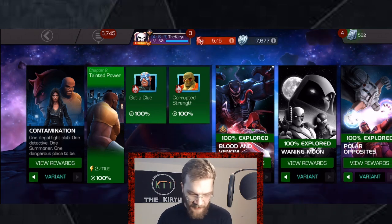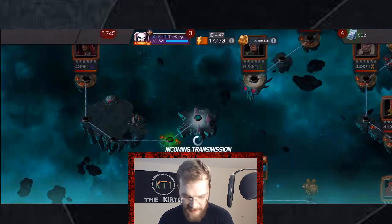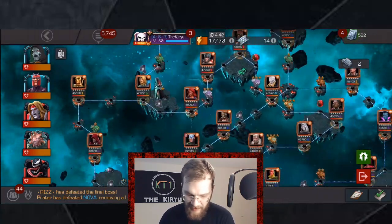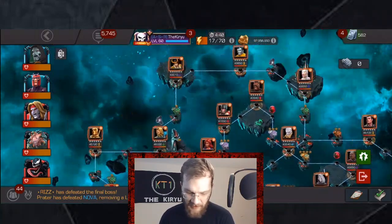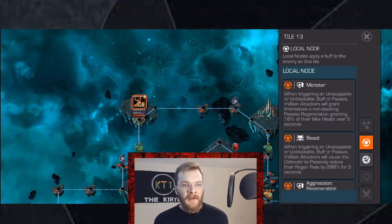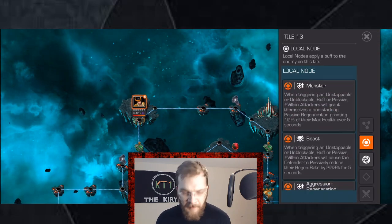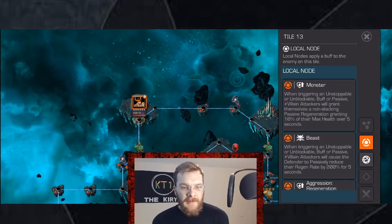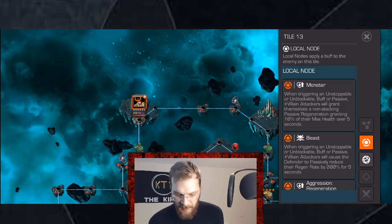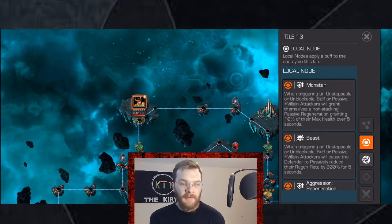We're combining both quests in this video where I'll explain the best counters for each lane. This is 2.1 and we have four different lanes leading to an electro boss, and there's that Vision Arcus mini that's always a pain. On the left side we have monster, beast, aggression, regeneration, and recovery. The key aspect is that monster and beast lanes — whenever you trigger unstoppable or unblockable — you trigger a regeneration passive that regenerates 10% of max health over five seconds.